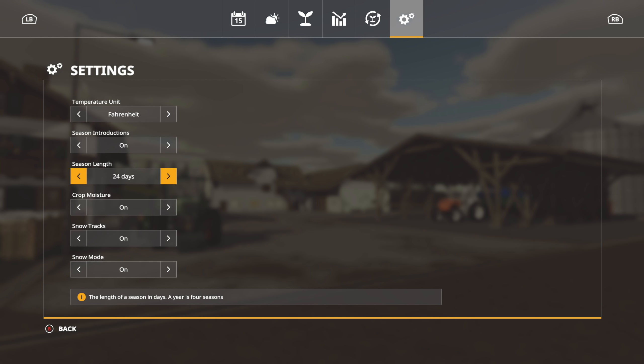You also have crop moisture — basically it means you can't harvest your crops if they have too much moisture. Snow tracks I always turn on; what this does is a vehicle compresses snow when driving over it, essentially deleting an entire layer of snow. Snow mode you can turn on or off if you don't want to deal with it. Honestly I like the snow, but dealing with it after the first year gets kind of annoying — I turn it off after the first year but always leave snow tracks on.